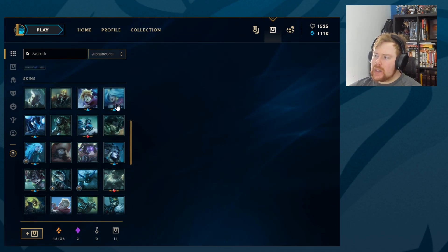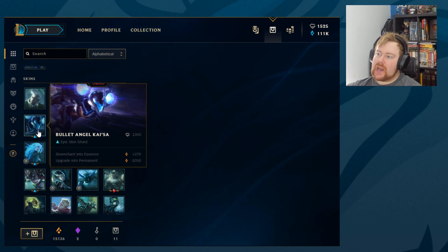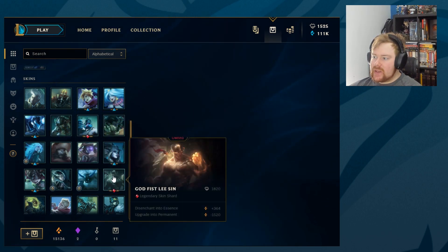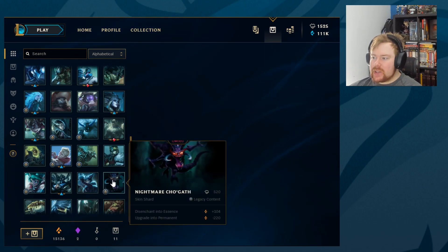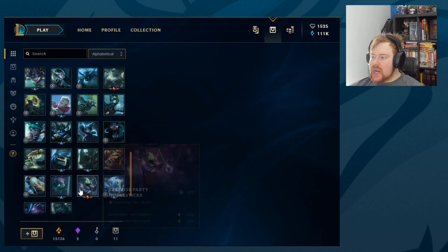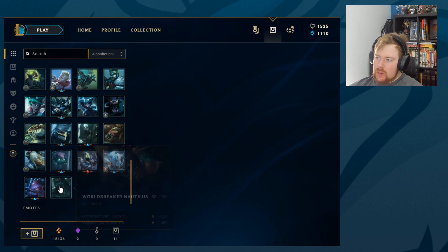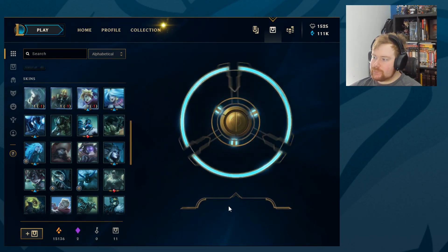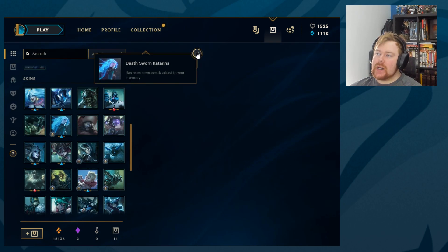Going through the shards: Academy Echo — got it. Apocalyptic — got it. Arcade Ezreal — got it. Arcade Sona — got it. Twisted Fate — got it. Corporate Mundo, Tryndamere — checking ownership. I'm just seeing if there's anything I want to unlock. I might get the Cat Ariana one but I already have the football version. I've got Union Jack Fiddlesticks. Honestly, I own better versions of most of these — I don't think I'm going to unlock any. Let's just go for a pure reroll fest. And we just get given Cat Ariana anyway — that's hilarious.